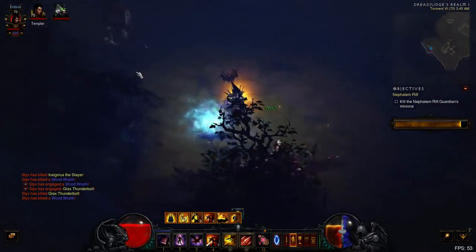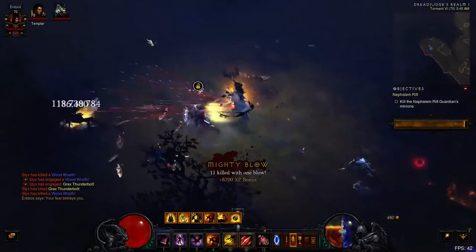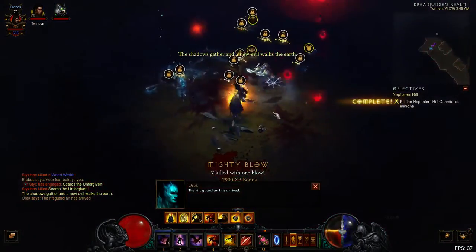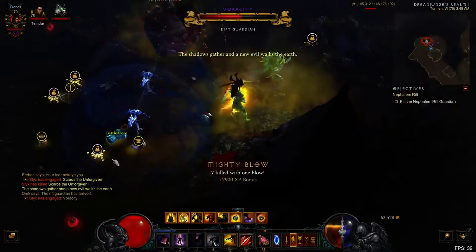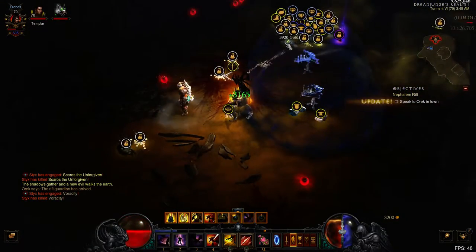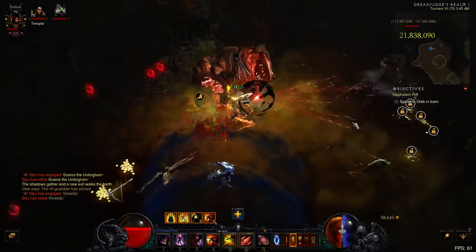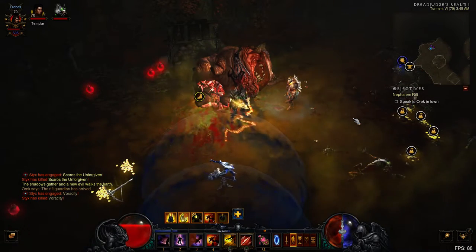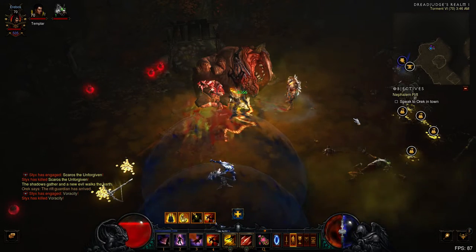We're going to be moving on to the Rift Guardian pretty soon, and that'll be the end of the video. Rift Guardian — very easy, basically two-shotted. I did throw a couple of auto-attacks in there. The build is very solid. I'd still give it a rating of 8 out of 10. I would not give it a perfect 10 out of 10, because it is lacking a lot of crowd control, which is crucial for greater rifts.